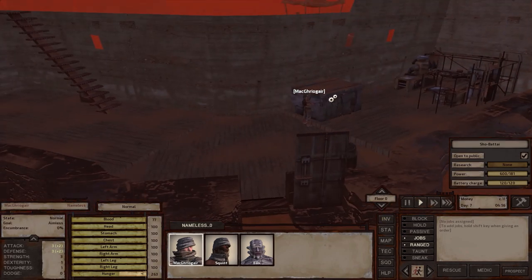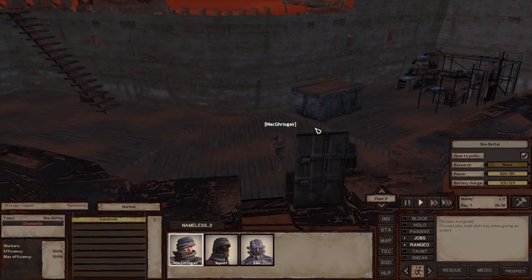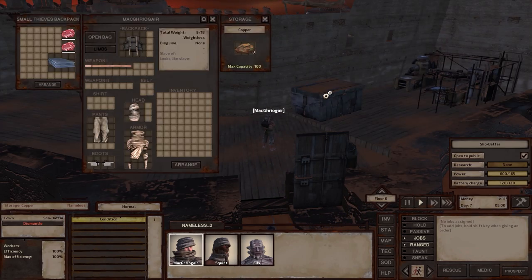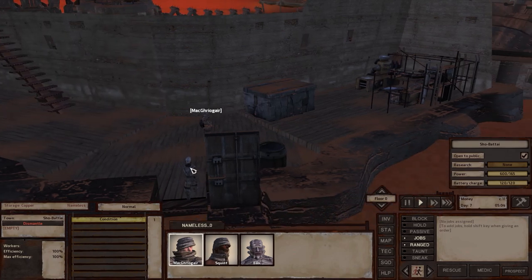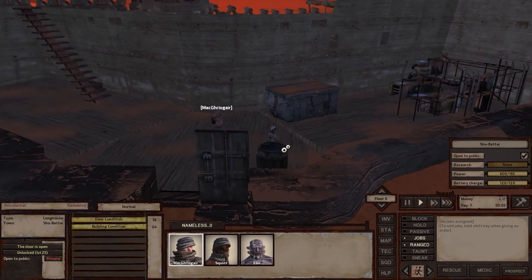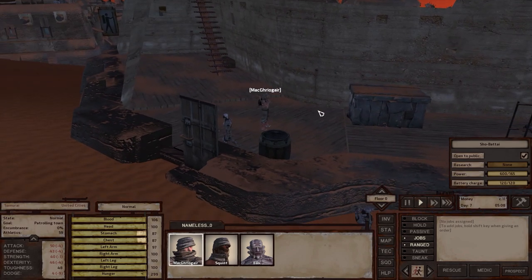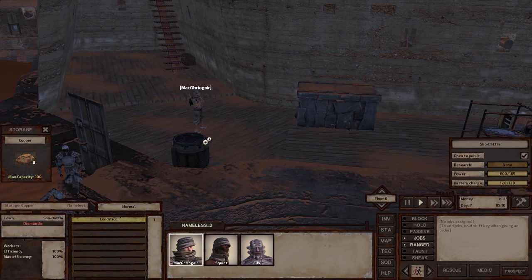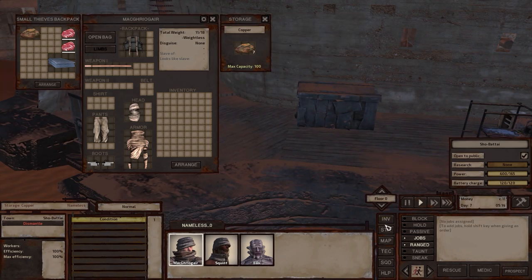Why is it going back in there? Who are you, why are you in my house? You're in my house. Okay, 100 is capacity. Now it's gone.